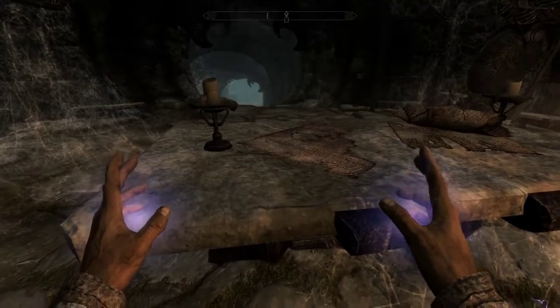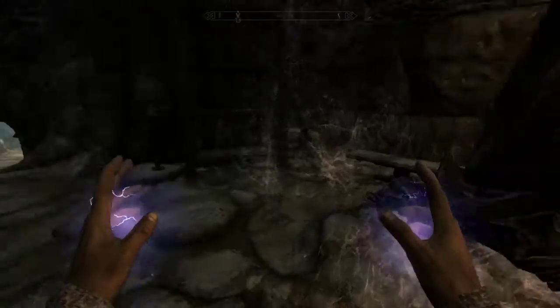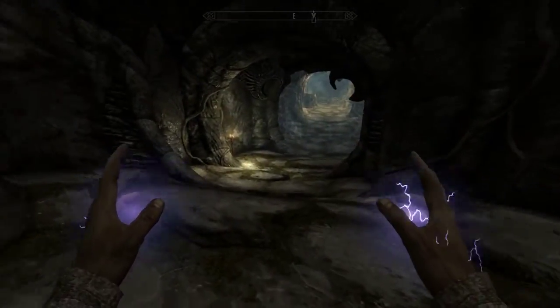Weak Paralysis Poison, 132 gold for a weight of 0.5 — a good deal. Linen Wrap, no thanks. Is someone coming?